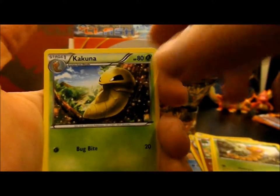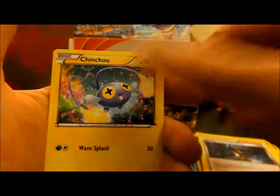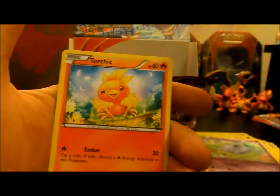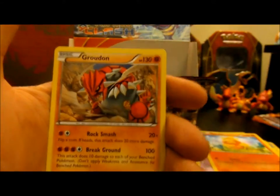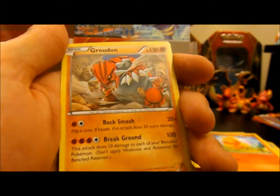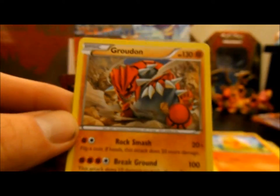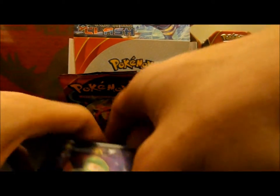For the last pack of the video, we have a Kakuna, Wishcash, Archie's Ace in the Hole, Chinchou, Tynemo, Nidoran, Tentacool, Torchic, a Reverse Bunnelby, and then a non-holo Groudon! So I'm glad I finally got the first Groudon out of the whole set for me.